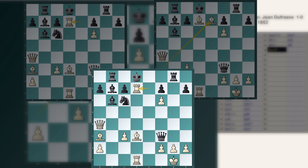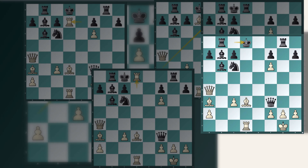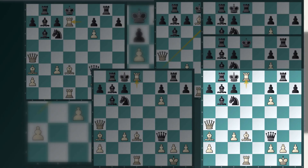After the rook captures d7, Kc8 is also not a good solution because of Rd8 check. If Black captures with his rook, the queen drops. If he captures with the king, Bf5 is a dangerous check again. And if he captures with the knight, we have a brilliant queen sacrifice again, followed by Bf5 double check — and the king has to go to e8 or c6, both of which will be checkmated by Bd7.